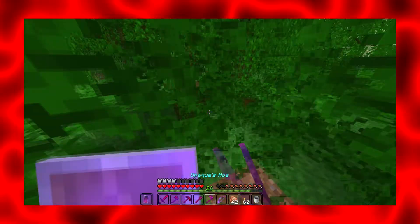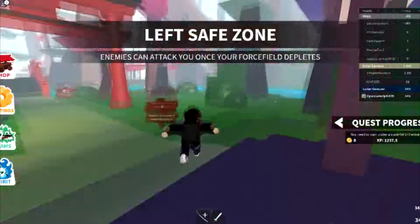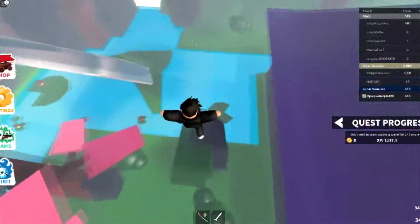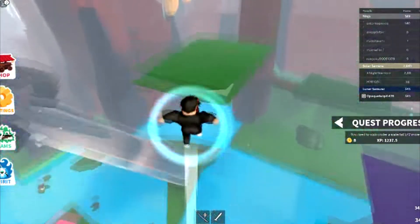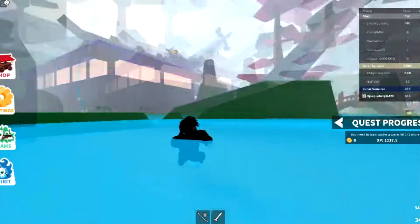Let's hop right on over to the game. Now that we're in the game, what you're gonna want to do is when you spawn in the dojo, you're gonna walk right on over here. Now this is a little hard to see because of the rock right here, but there is a cave right here.